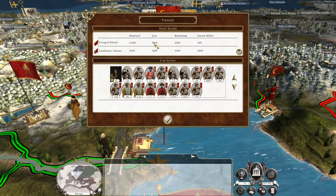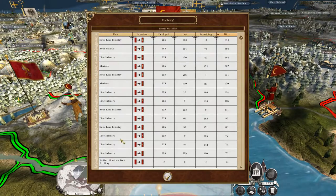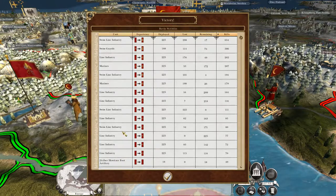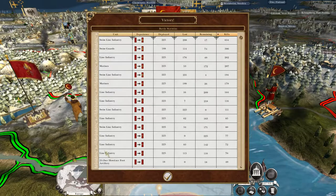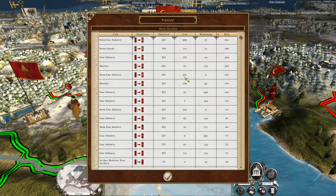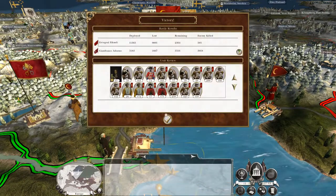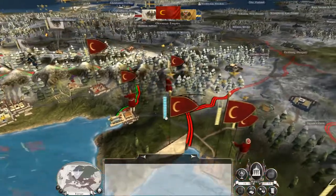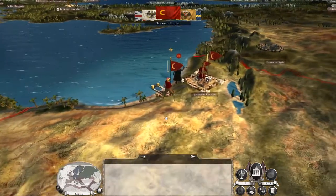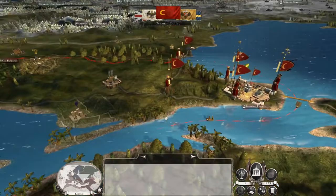9,000 casualties. The reason why the artillery kills aren't credited up here is because I think when they drop a quicklime shell, anyone that dies in the large egg-shaped area doesn't count as killed by the artillery — it has to be like a direct hit from a round shot. That's why it's all infantry up here. But this might be short-lived depending on how strong their armies are to the rear — I mean there's three stacks right there. 9,000 kills, I'll take it.